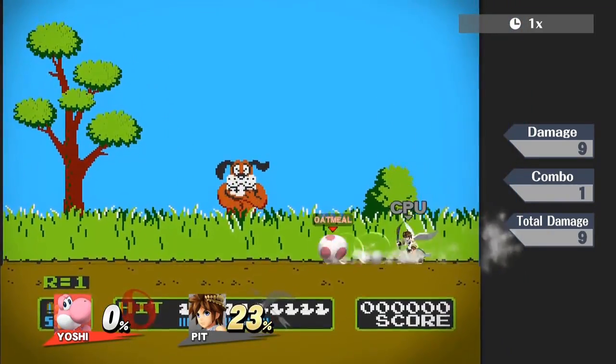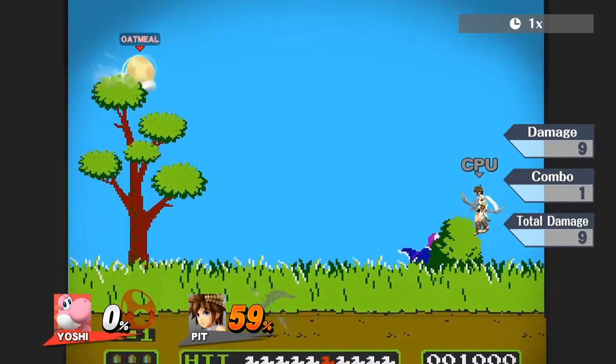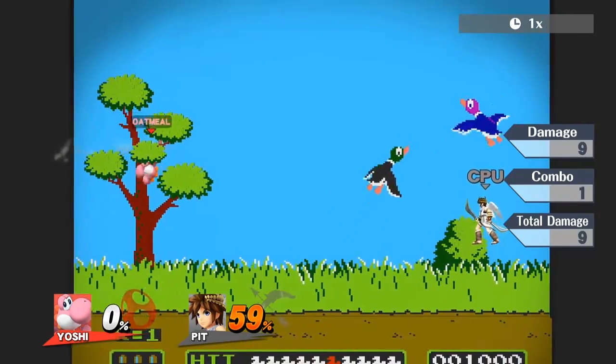One of the worst special moves in Smash 4 — yes, I'm talking about Egg Roll. All you have to do is double jump to the large tree and press side B just when you reach the platform.